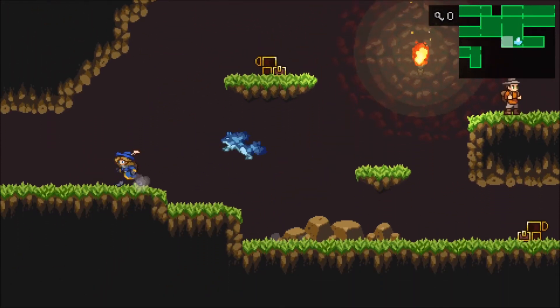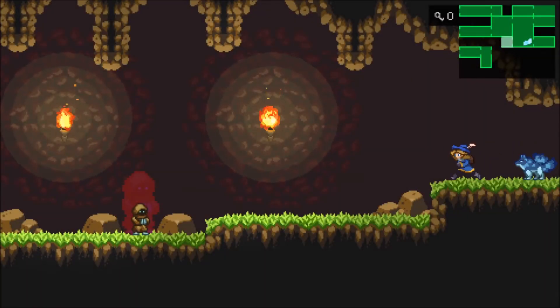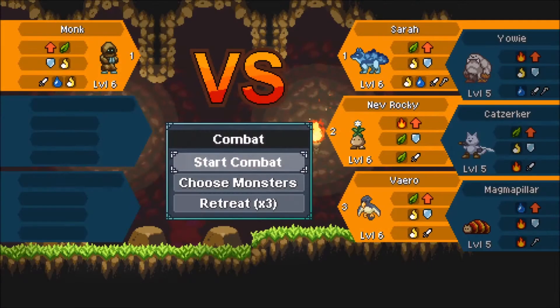I'm about two hours into this. There are these super creatures that you have to beat — they can attack multiple times per round. And supposedly you should be able to control them, but I haven't gotten into that yet.